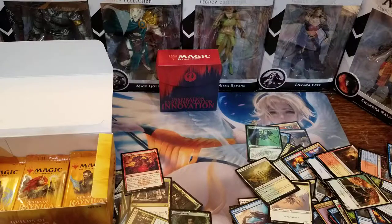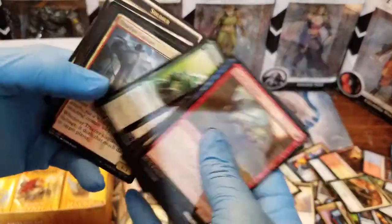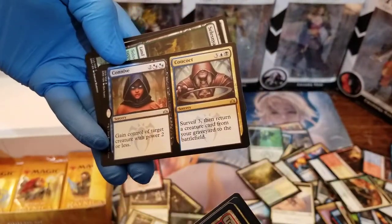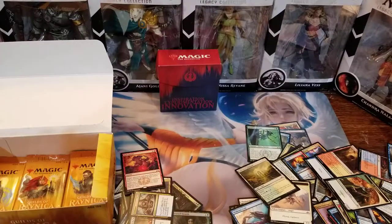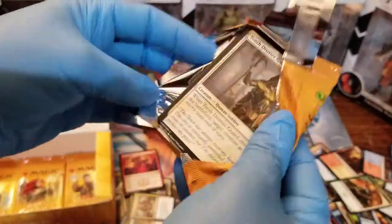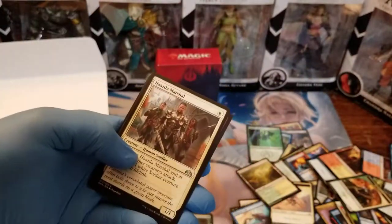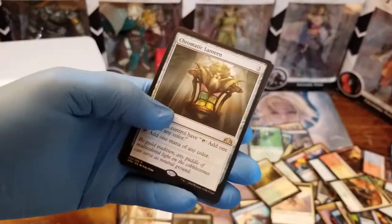We got a split card: Connive/Concoct — gain control of target creature with power two or less, Surveil three, then return a creature card from your graveyard to the battlefield. This one feels so weird to open with gloves on. I think the guy just does it because he doesn't want to lower the value of his cards since he buys such expensive stuff. Whoosh! Whoosh! Whoosh! Hey, I love this card — Chromatic Lantern! I need that for a Commander deck. I am definitely happy with that rare and will definitely put it to good use.